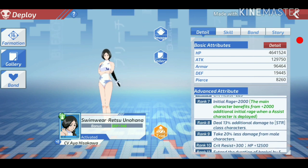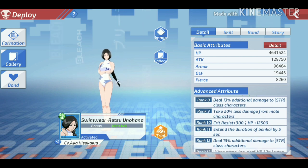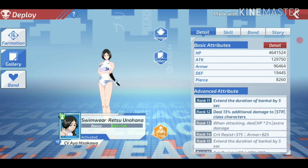At rank 9, Red takes 20% less damage from male characters. So against Vastolord at the same power level, you will take less damage. At rank 5 she deals 13% damage to SSR class characters. At rank 13 — which is what we really want — when attacking she deals 2% of her own HP as extra damage. So the higher your HP, the higher your damage. I'm only rank 12 right now so I can't use that yet.